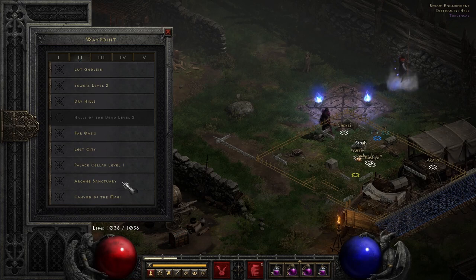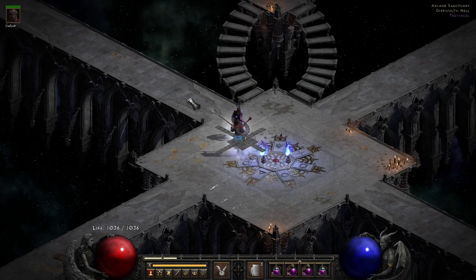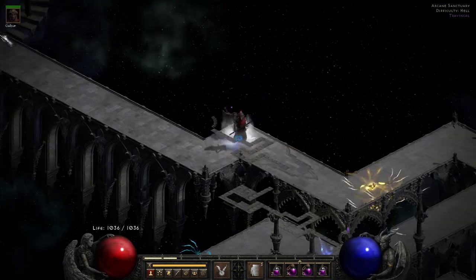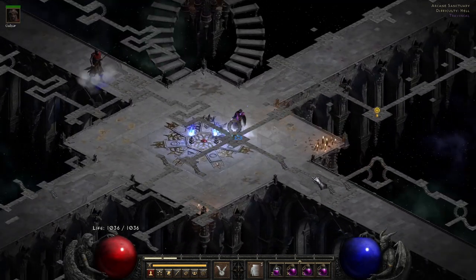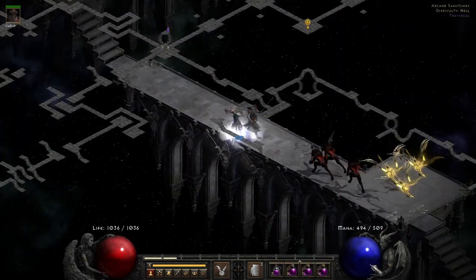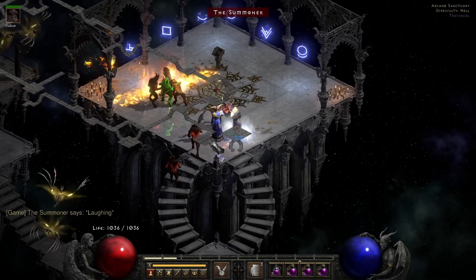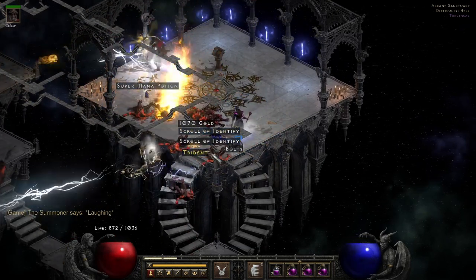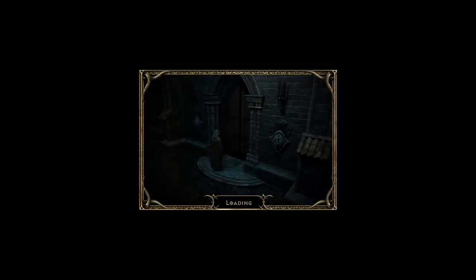Moving on to the Summoner - we're going to the Arcane Sanctuary in Act Two. This one is unfortunately kind of a guessing game, about a one-in-four chance of picking the right path. I guessed wrong three times but you can't guess wrong four times, so he'll be up here. There he is - big blue robe dude. Take him down and he can drop a key of hate.